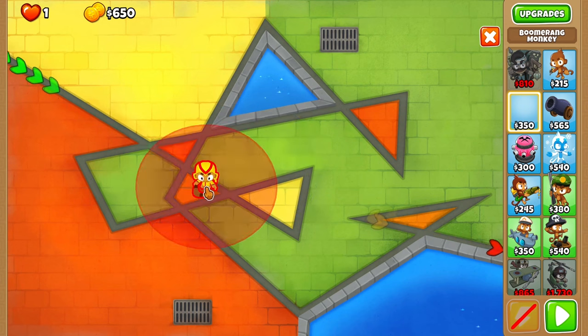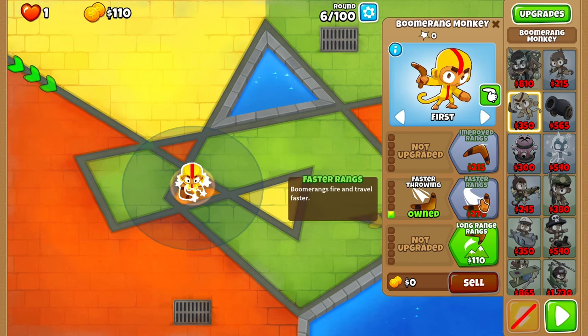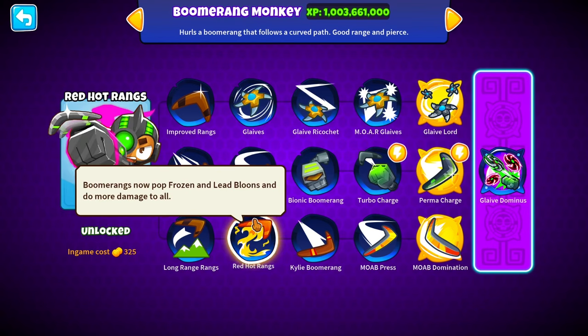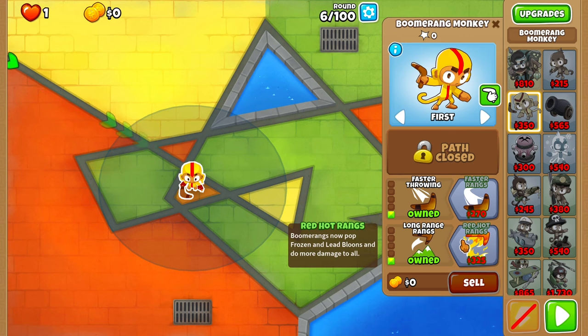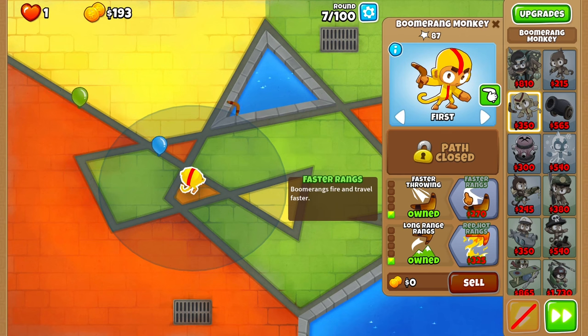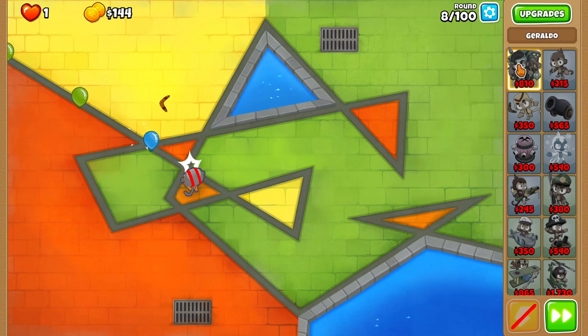I'll just place one down right in the middle here. Let's do faster and long range. I do want to try to get this one to Perma Charge with red hot rangs, because at round 90 he definitely needs the red hot rangs for those DDTs. I think we might do faster rangs just so we can get that out of the way, and I also want to place out Geraldo as quick as possible. There we go - faster rangs so we can get the level three on him right before round 24.